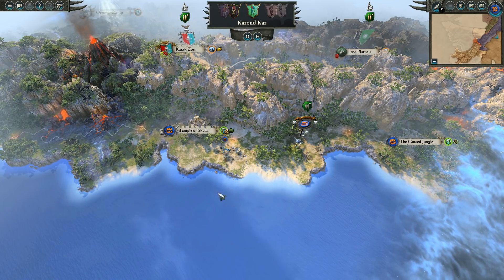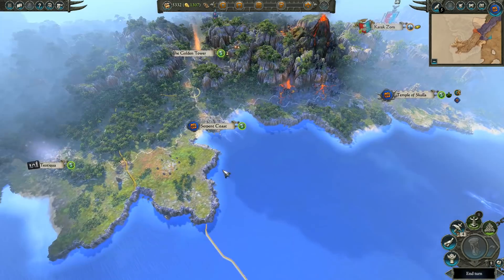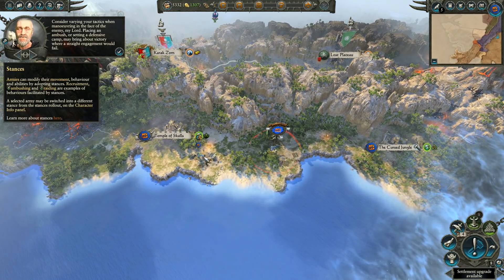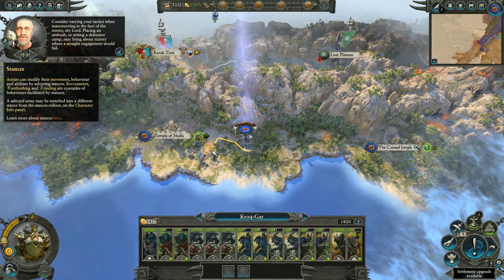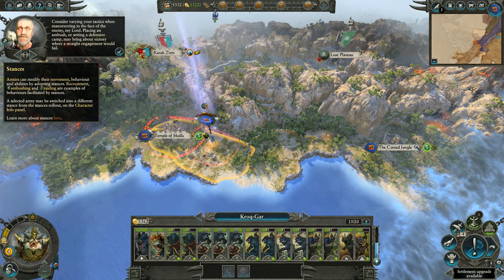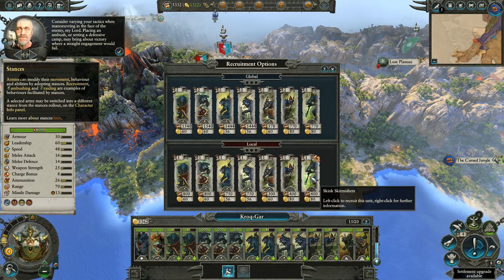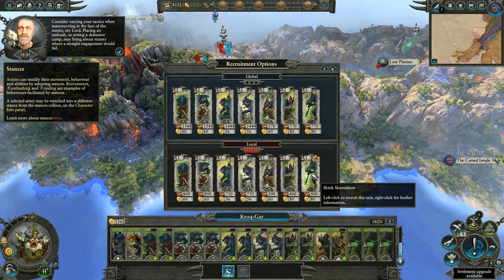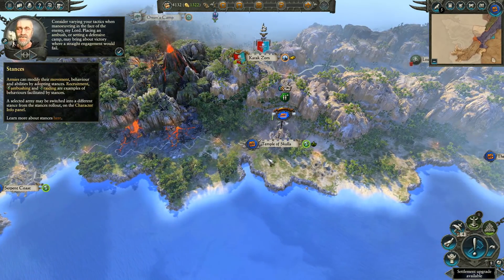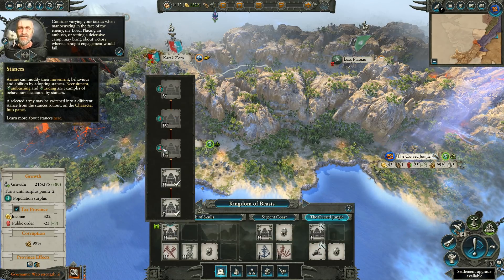We'll need about 3 turns to get to the Golden Tower, and we still have what seems to be a Skaven settlement to the west. Once we finish the upgrade we can get skirmishers. Let's get a few of those - that will be 18 out of 20 units, should be enough hopefully.